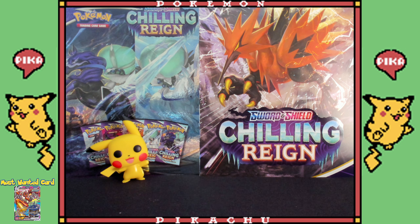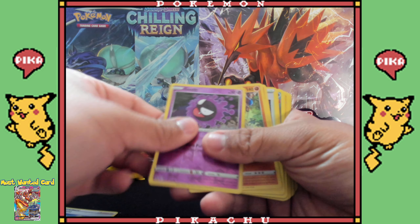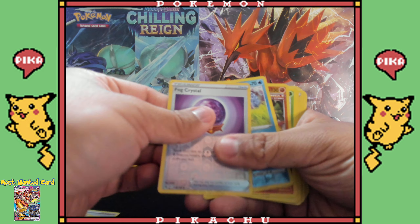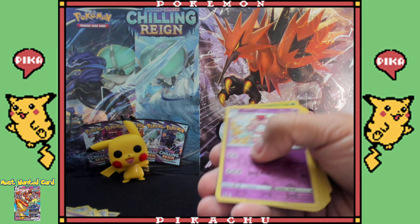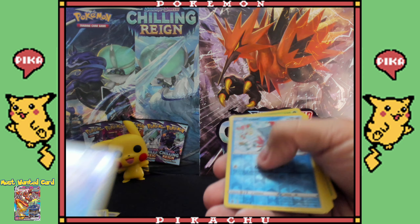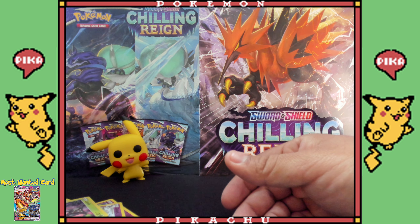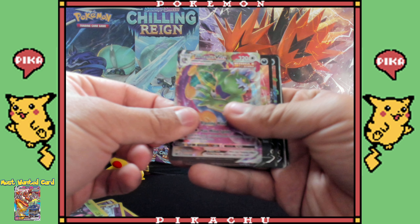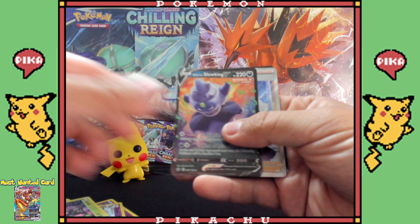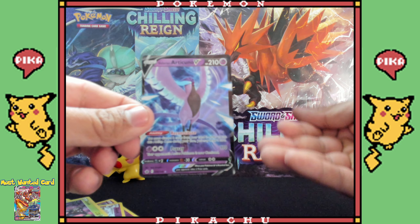We didn't end too bad, guys! We're gonna do a quick run-through of all the reverse holos and holographic shiny art cards. These are not that bad at all. I really dig a lot of these — I just like the way they feel honestly. That was a good one — Froslass! And then we got our nice full arts: Volcanion V, Lapras V, doubles of those, Tornadus VMAX — this one is nice — another double, Galarian Slowking V, a trainer card, and Articuno — the best one out of all of them.